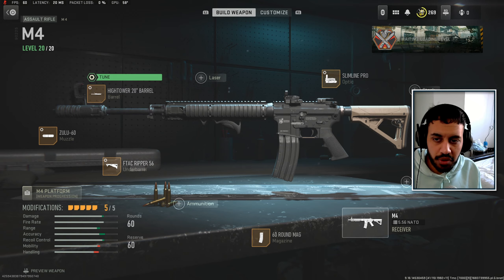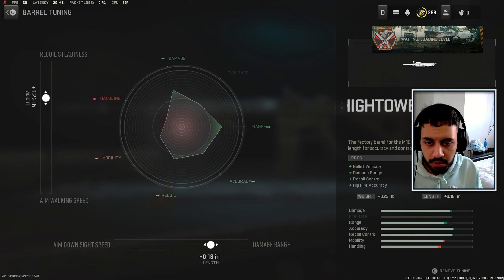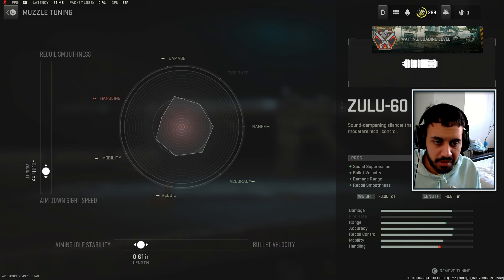We are using the High Tower barrel because it gives you bullet velocity, damage range, and recoil control all in one attachment, and you tune it as shown on screen. Lastly we are using the Zulu suppressor — I've covered many times why this is the best suppressor in the game, and this is how you tune this attachment.